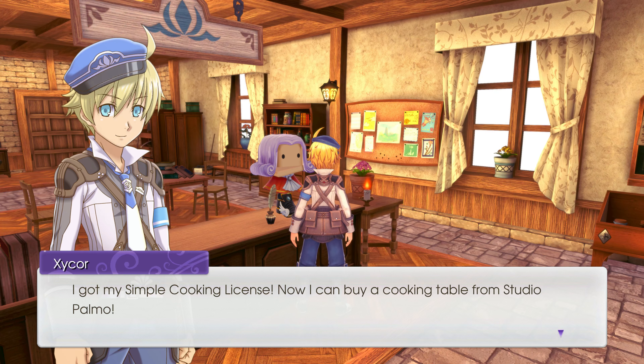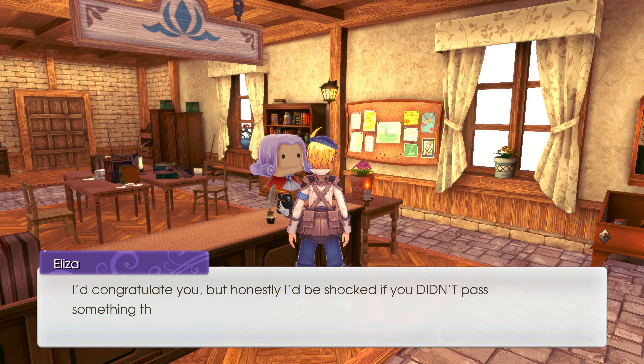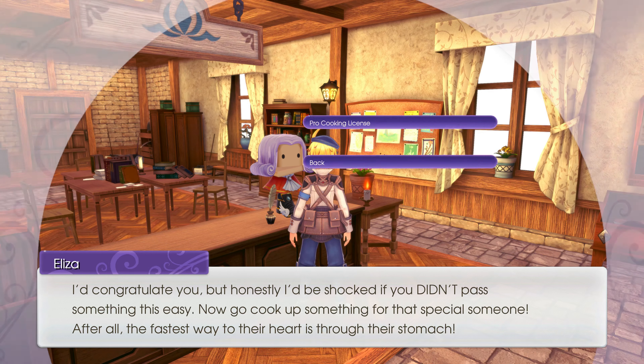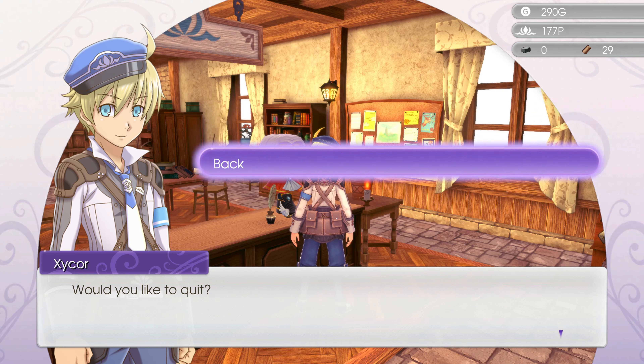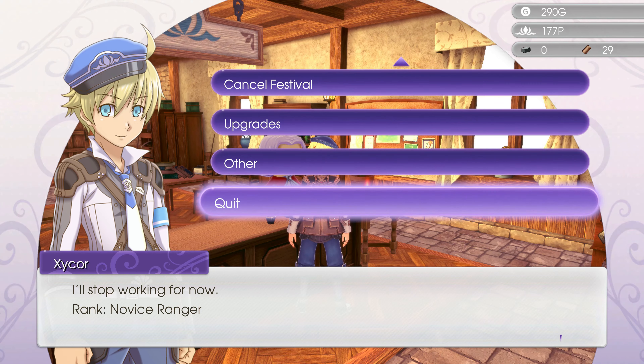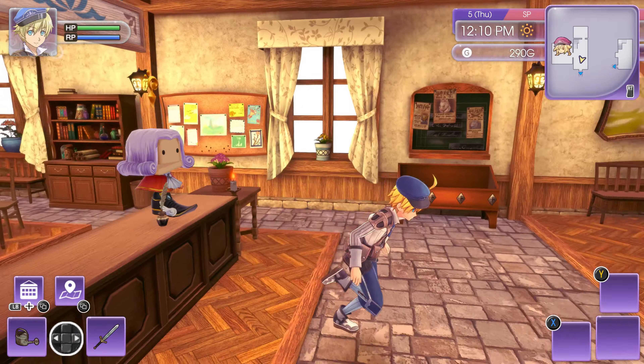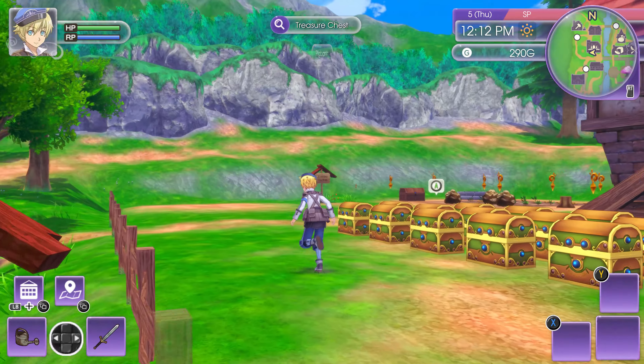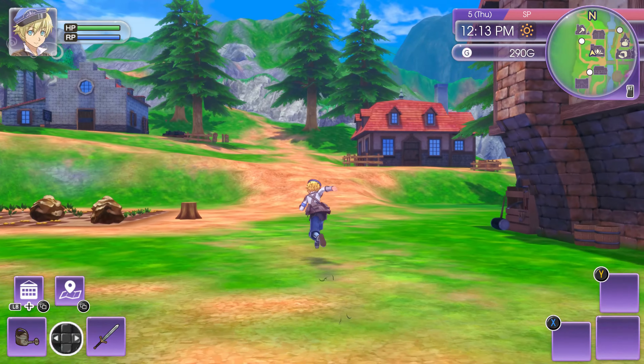Got the simple cooking license — I can now buy a cooking table from Studio Palmo. 'I'd be shocked if you didn't pass something this easy. Go cook up something for that special someone — the fastest way to the heart is through their stomach.' Pro cooking license requires professional cooking utensils — I can't do that right now. Let's go battle some woolies — I'd like to grief the local woolly population.